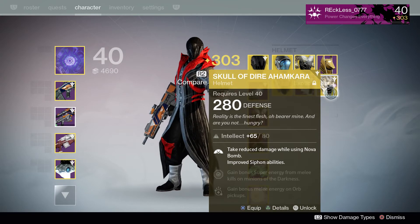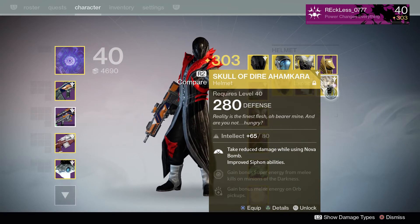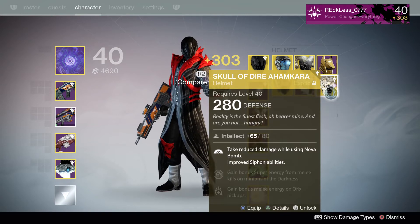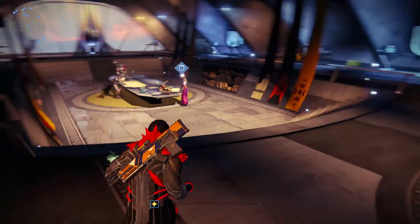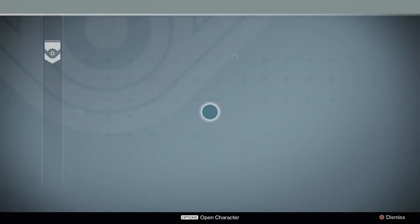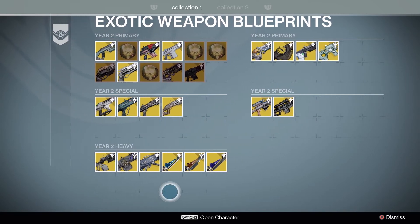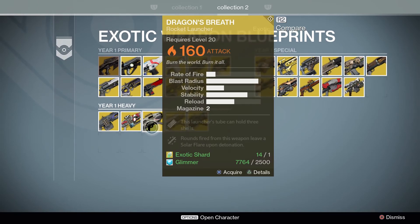So this does prove you can get a Year Two version of a Year One only exotic. However, this is only proven for armor. Now, I know there was a guy out there — I actually saw a picture of it — claiming he got a Year Two version of the Dragon's Breath. As you can see, Dragon's Breath is not here on the Year Two list, but it is here on the Year One.